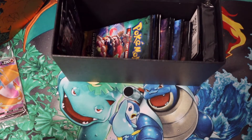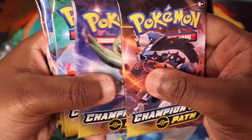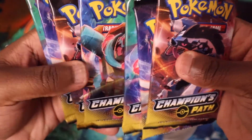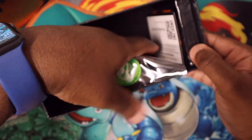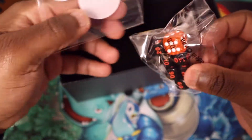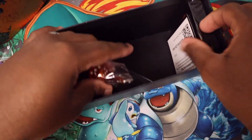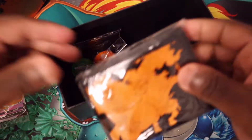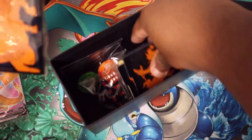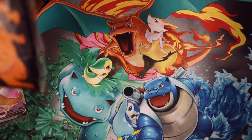So we have one, two, three, four, five, six, seven, eight, nine, ten — ten packs, just like Shiny Fates. I guess this is targeting Elite Trainer Boxes now — ten packs and a promo, that's really cool. You got your damage counters, your dice, code card, and of course you always gotta have your sleeves. You always gotta have the sleeves.